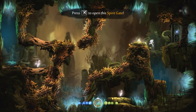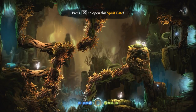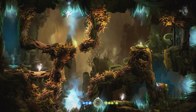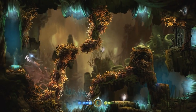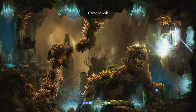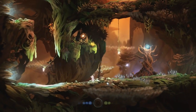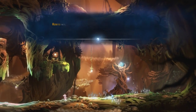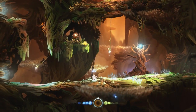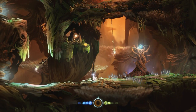Here's some neat movement: get up against this flower and just hold jump and left — you'll damage boost there. If you didn't level up and have low health, you probably can't do that. Then there's another Ghost Door: jump off the door and into the spikes above, to skip that door opening animation. Now we're at the Bash section.